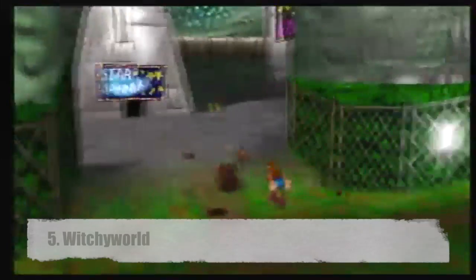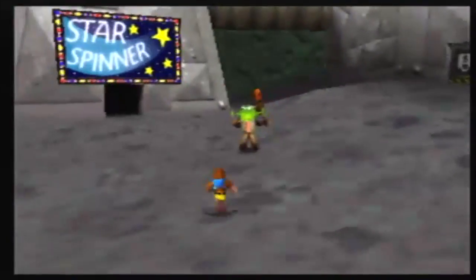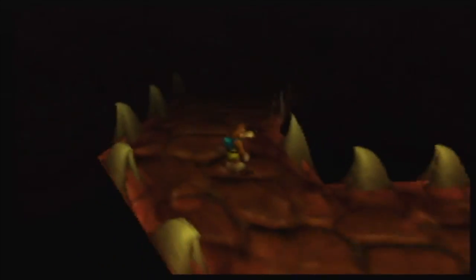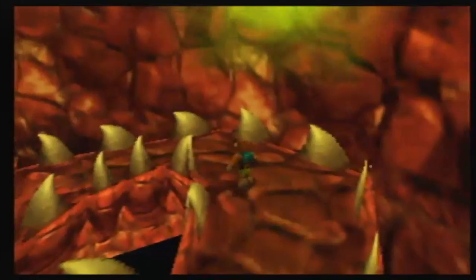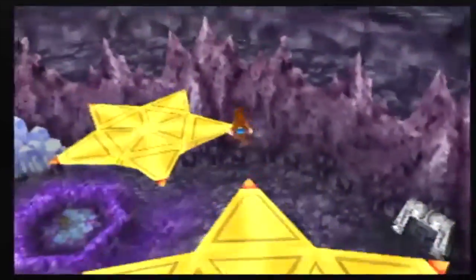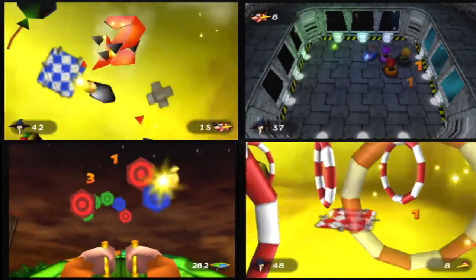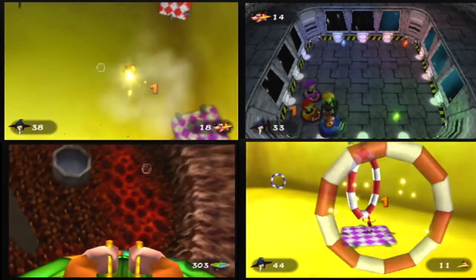Number 5, Witchy World. This is a world with the theme of a carnival with no safety regulations and hostile employees, yet for some reason people still visit apparently. It's got a mix of themes that gives it an overall haunted carnival feel, which makes for an interesting atmosphere. There's some great platforming here too, but what's most impressive is how many fast-paced minigames are here, and this fits in with the carnival setting. When you're looking for carnival fun, Witchy World doesn't disappoint.